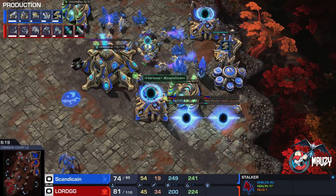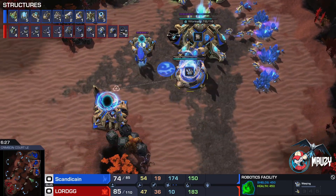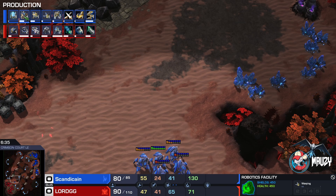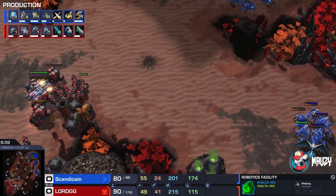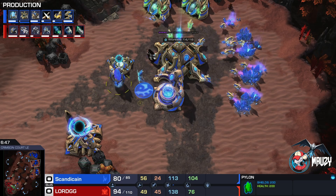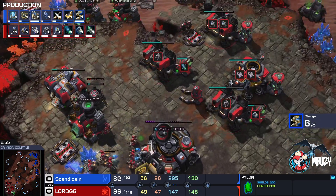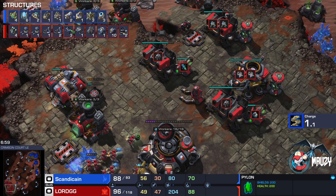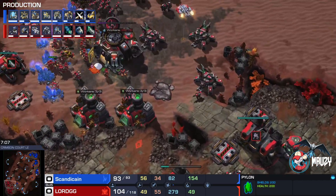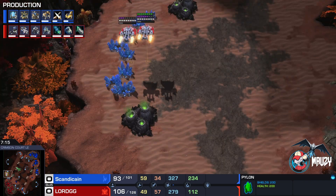I like the vision Scandy has over here. The Scan is coming in. Charge is going to be the follow-up after Blink. We have a double Forge and a Robotics Facility in the natural — nothing too out of the ordinary. The double Forge will make it a lot more doable once it kicks in — two upgrades instead of one makes it much more appealing to take a fight. On Lord GG's side, there's a single Engineering Bay and three Barracks with some vacant add-ons.